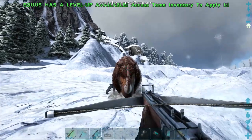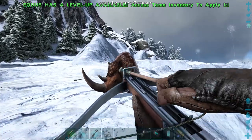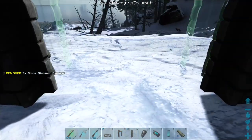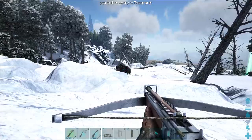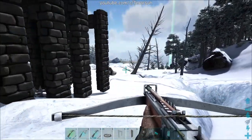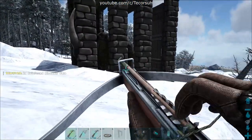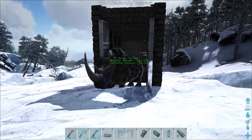You could attempt to use large bear traps to immobilize the rhino so you can get some free shots on it, but there are better ways to utilize large bear traps. Build four stone dinosaur gateways in a row with a large bear trap in the middle, and lure the rhino into the bear trap. Once it's inside, place the doors on either side. Woolly rhinos cannot fit through this particular gateway if the doors are installed.